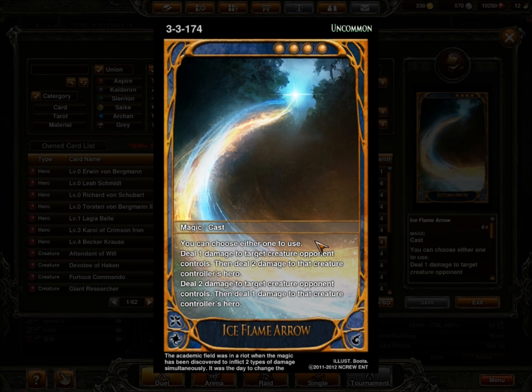In the spell category for cast, I run only 1 cast and that's a level 4: Ice Flame Arrow. It has 2 abilities — I can choose either to deal 1 damage to target creature and 2 damage to the hero, or 2 damage to target creature and 1 damage to their hero. So it's either 1 to a creature and 2 to the hero, or 2 to a creature and 1 to the hero. It's versatile. More often than not I try to get the 1 damage to creature and 2 damage to hero to start killing their hero faster.